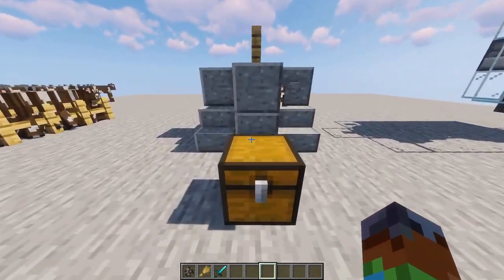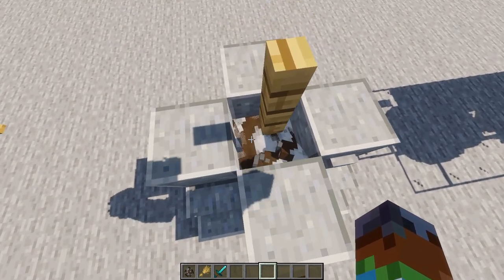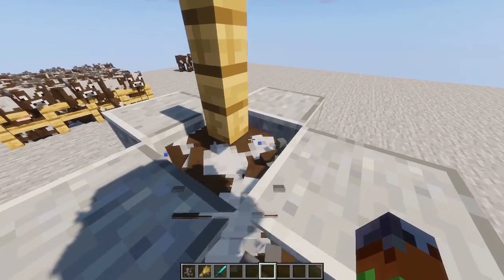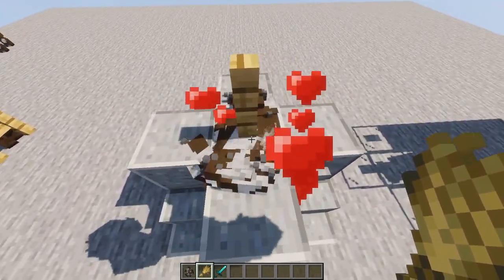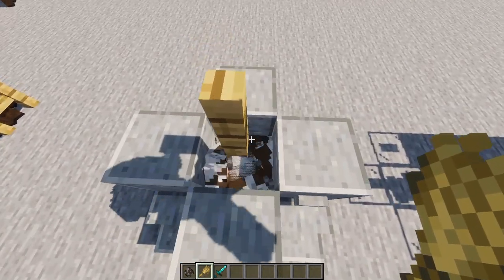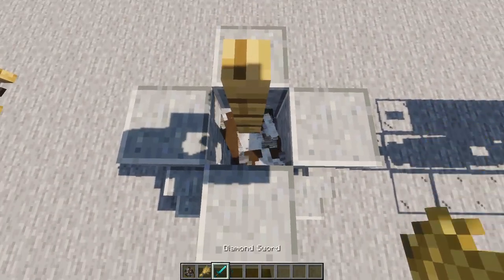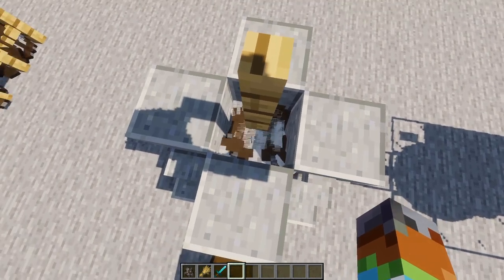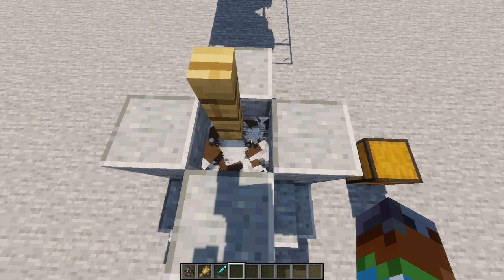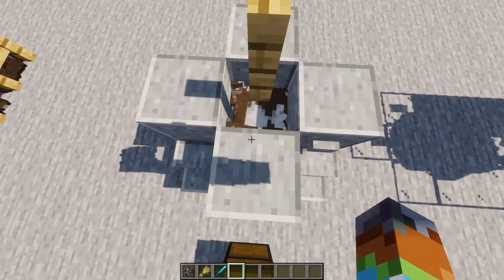Now for farm number two — a little bit higher IQ than the noob one. This one makes use of entity cramming. You can see there's some cows down here, and the way it works is you slap that button to bring all the cows up, then you start breeding them. Because they're in the water they bob up and down, causing new cows to pop up and be able to breed. Once you have them all bred, throw them down and you'll see they start to get some loot. This works by having the cows automatically killed by entity cramming — you can have a maximum of 32 entities within the space of a single block at one time.